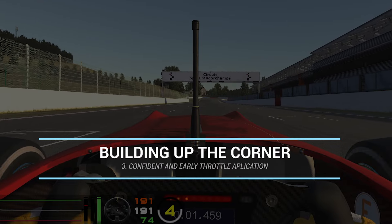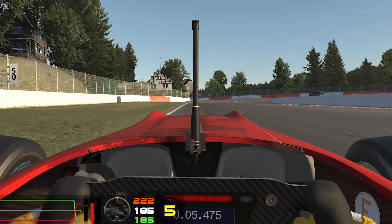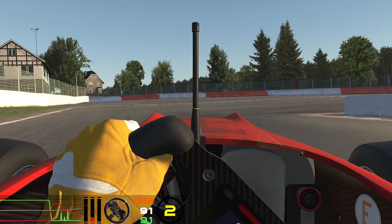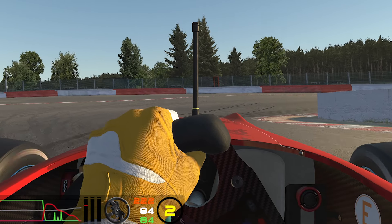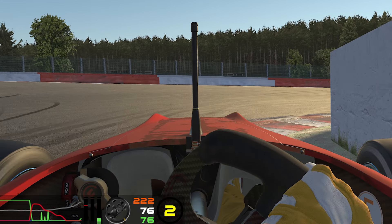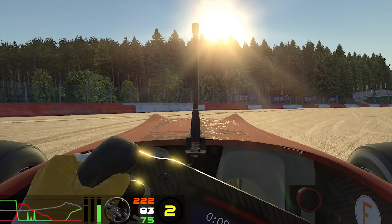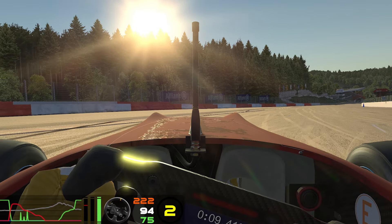The last part I focused on was having no gap between the brake shape and the throttle shape. In this example I am leaving a gap between the brake and the throttle, and this is something I really focused on improving because this gap should not exist — it should be filled by either more brake or an earlier throttle.